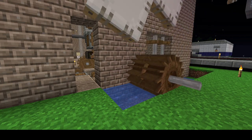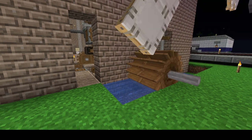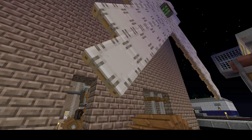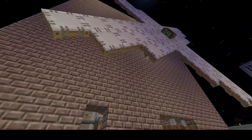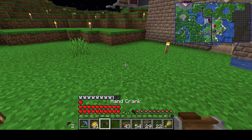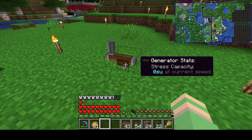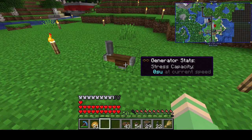The place where you determine your starting speed is with the device you use to generate the rotation. In my case, it's coming from both the water reels and a windmill. The windmill goes faster the more sail blocks you add to it. You can also use a hand crank to generate a supply, although this will not be automated and requires a player.